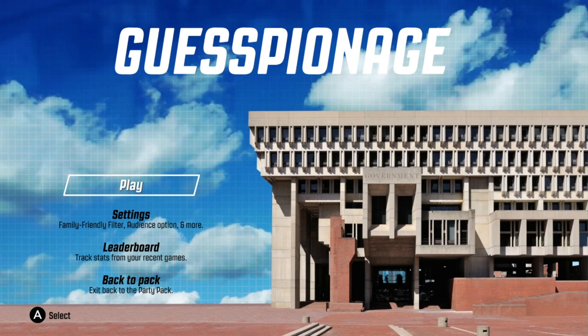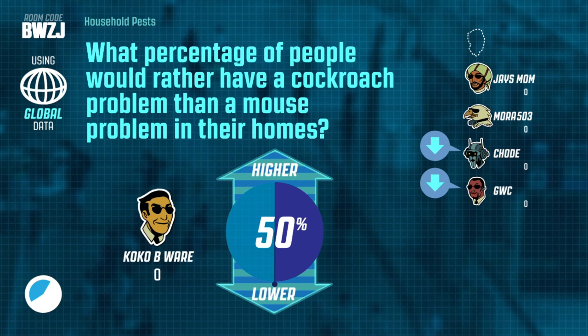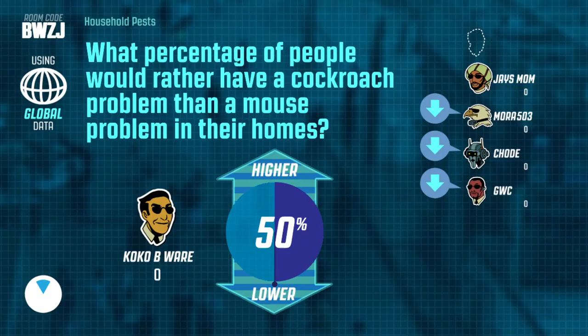Gaspinage is kind of like a survey type of game. It asks you a question like what percentage of people blank blank, and you guess if you have to go higher or lower on the percentage. The rest of the players guess if the real answer is higher or lower than what the person currently playing guessed.